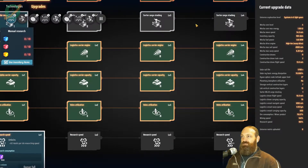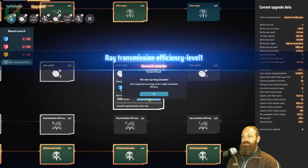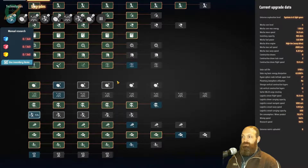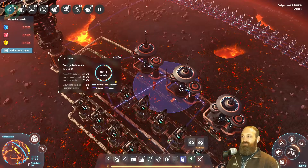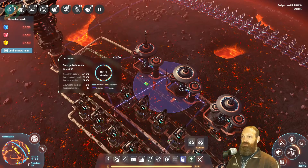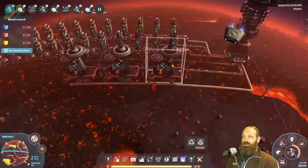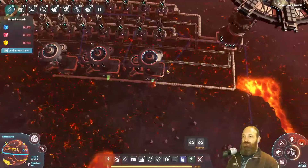I mean if I was going to do this now I might as well have done it early on, but I don't think we need any faster research speed. Now that this is all running, our power consumption for the base is 200 megawatts — there's another 70 megawatts of production.